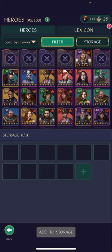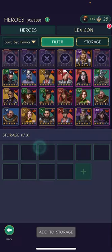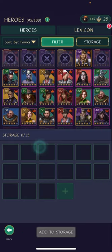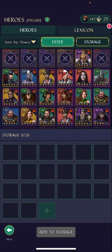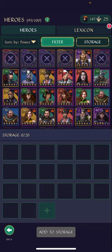You start out with 10 spaces, as you can see, but I'm probably gonna need a lot more than that. If I click on that, I can add more space — I'll use Gems, and it's gonna give me five more spaces. I can keep doing that. I have heard, and someone can correct me in the comments if I'm wrong, that you can go up to about 200 spaces here, so there should be plenty of space for all your heroes.